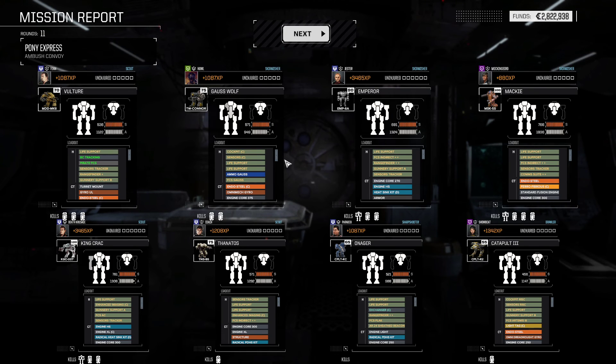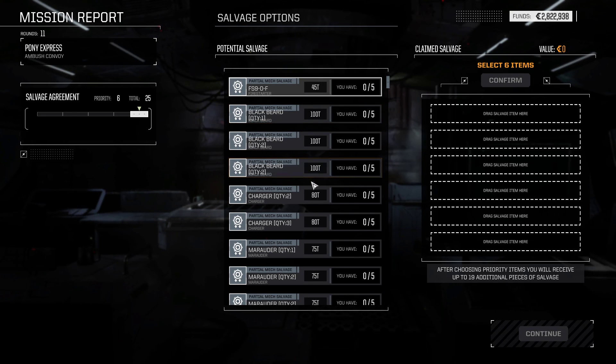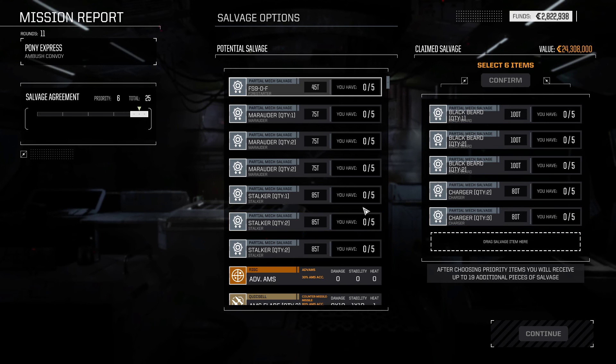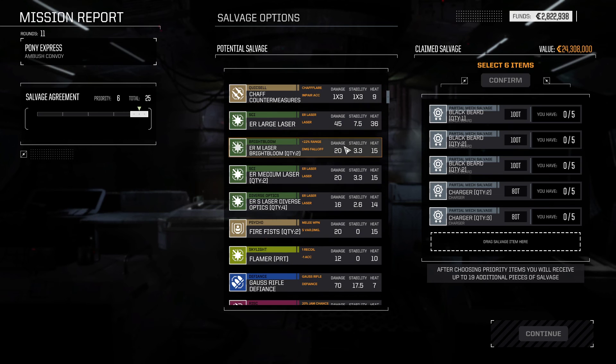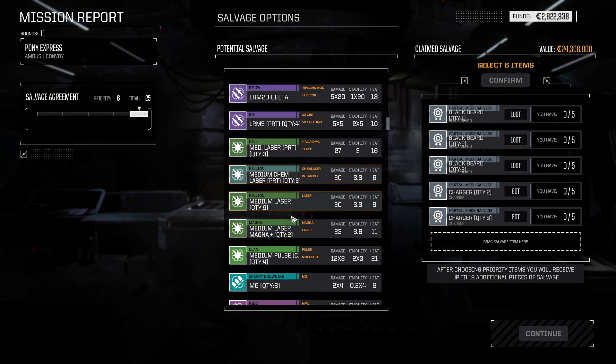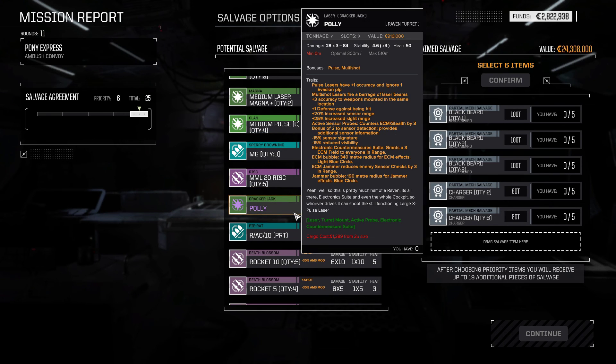277,000. Relatively light, considering the sort of dogfight that was at the very beginning — things could have been really bad. We can pick up the entirety of the Blackbeard and the Charger. The Charger comes in two parts, the Blackbeard in three parts. I'm not keeping the Blackbeard. Stalker comes in three parts. There's enough Marauder parts on the field to build another Marauder. Is there anything worth stealing? Heavy Arm 40, a Long Tom Cannon — I think I have several of these. Magnum medium lasers. The risks are tempting. Poly is a large pulse laser that deals up to 84 — it's a pirate large pulse laser, so plus one accuracy and ignores one evasion.